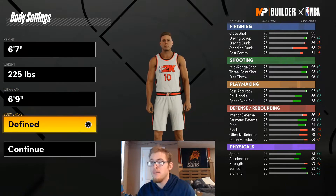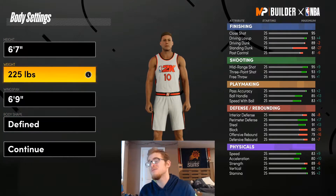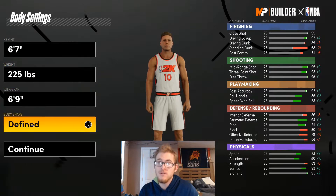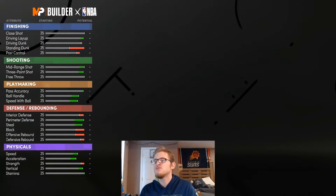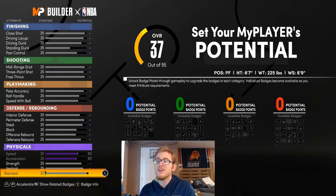For body shape I'm going to go with defined. So we're making this build an inch taller, but we are getting that power forward spot, which is what he is listed as. When it comes to these stats, I'm going to go ahead and upgrade speed and acceleration, and then we'll also upgrade stamina. I just like doing that at the beginning so we don't forget them.